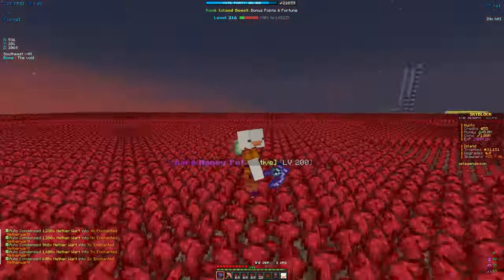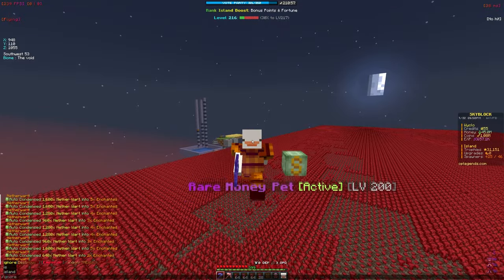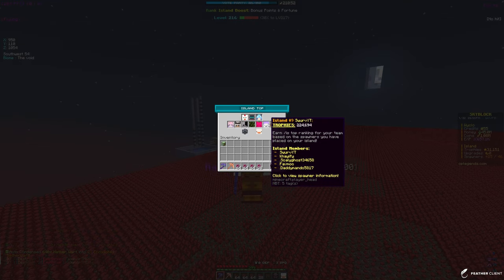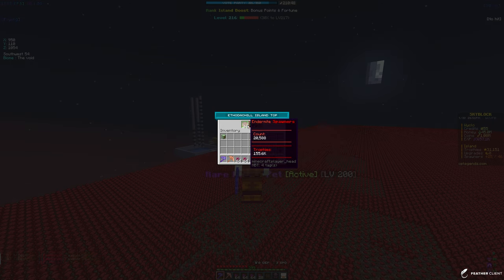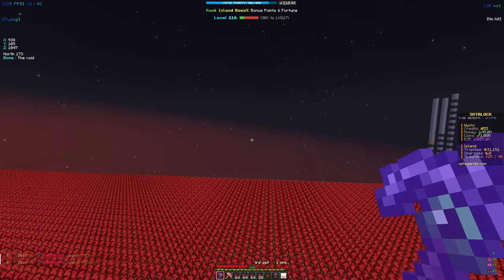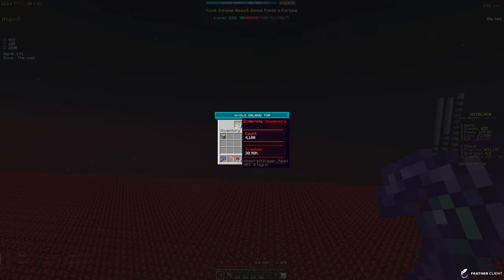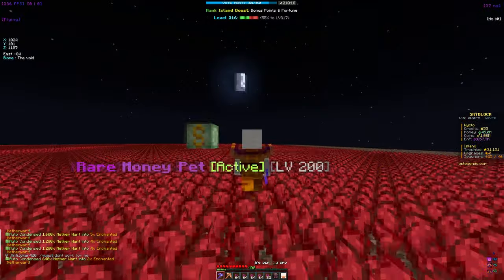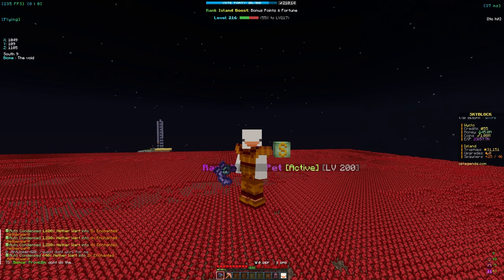Speaking of spawners, we are at 30,000 trophies. If we take a look at island top it's at 162,000 right now, so we aren't really near that, but if we keep grinding we can definitely get there. They're at 20,000 endermite spawners — we only have 4k — so we're a distance away but we can definitely get that many spawners if we keep grinding. I currently have a lot of crate keys so let's go ahead and open them.